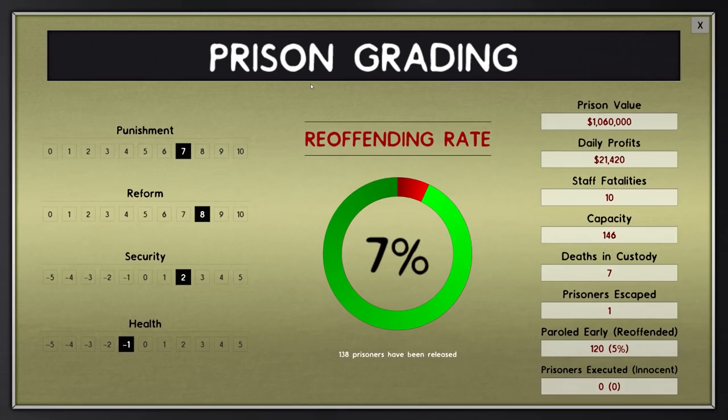We haven't looked at our grading for a while. Punishment is seven - it hasn't moved since last time. Reform is eight, I think that's the same. Security has gone down to two from three - we've had some more fighting and higher heat so I understand that. Health is the same at minus one. Reoffending rate has gone to seven percent which is excellent.